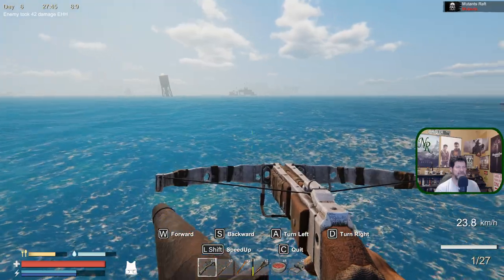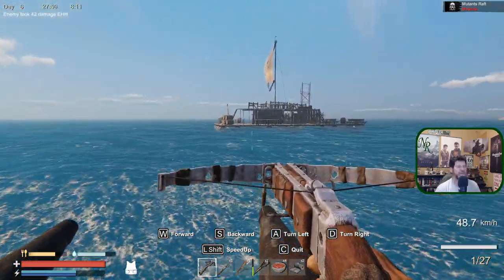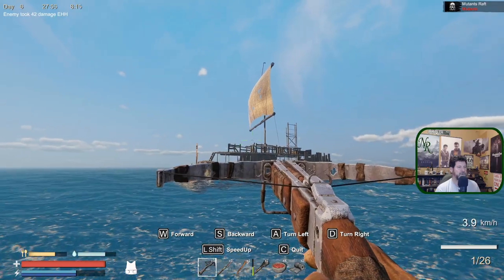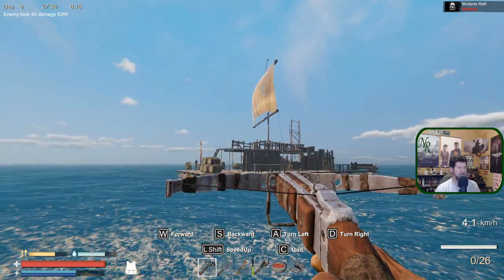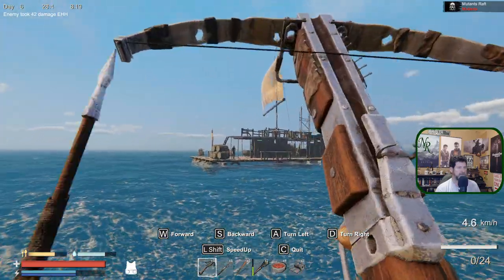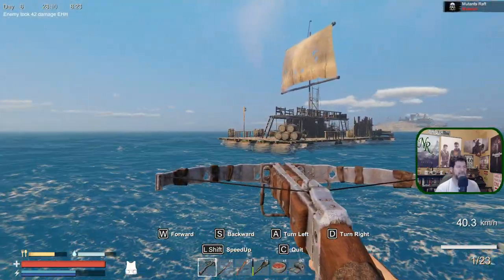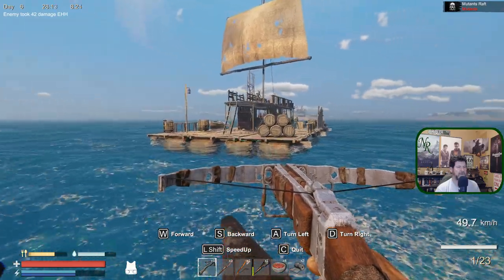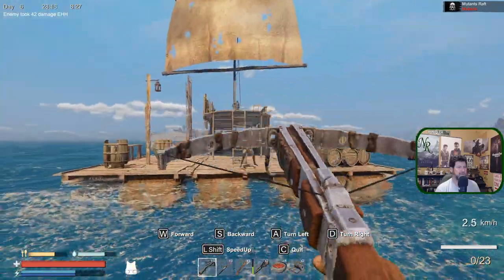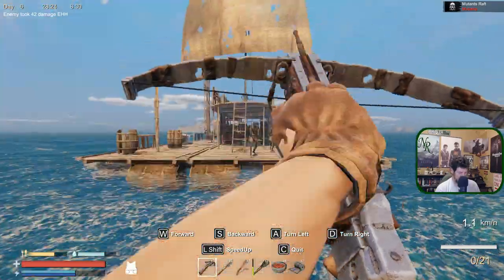27 bolts left. Luckily crossbow bolts are pretty cheap — two pieces of scrap metal makes them. There's somebody up there still. I saw that one hit the railing. Hit it again — probably went over his head. Let's get a little closer. Any crossbows up there? I could go in with... there's somebody inside.